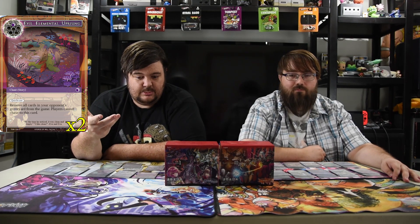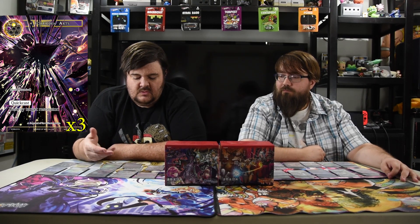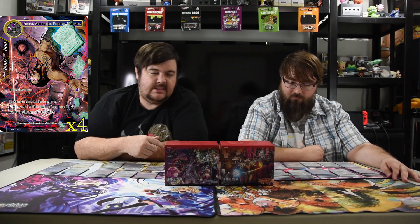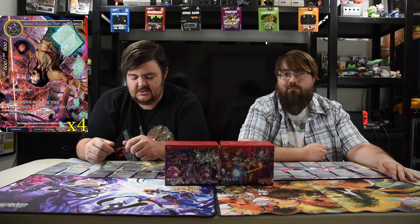For the sideboard we have two Elemental Evil Uprisings — one black, quick cast, remove all cards in your opponent's graveyard from the game, players cannot chain to this. Very necessary. It stops Sheherizade's judgment turn pretty hard, stops Seeds of Rebirth, stops Dark Elves, and any kind of graveyard strategy. We have three Forbidden Arts — white and black, quick cast, destroy target resonator. We have four Abduels you can switch out for Shades if you're playing against Lumia or Time Spinning Witch or anything with lots of enter-play triggers. Abduels is a 6/6 for two and resonators entering your opponent's field don't cause their abilities to trigger. And we have another Final Battle, another Fair Spell, and another Winds of Salvation — all in the board for extra control packages.